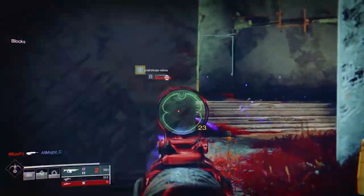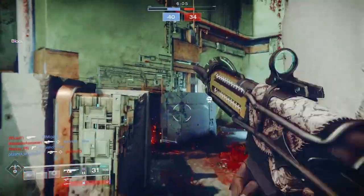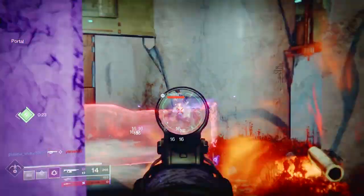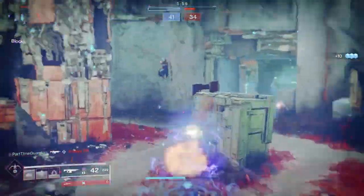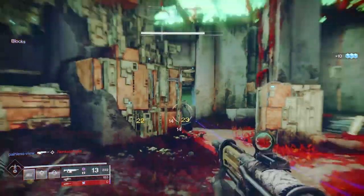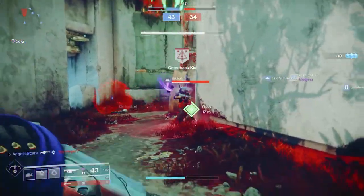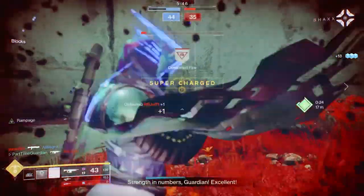For this build, I'm going to utilize the Top Tree Night Stalker, because I'm typically not near enemies. There is an earlier version of this video I made that was similar but not exact, where in PvE, if you're near enemies, you could use Bottom Tree — dodge and become invisible really quickly. But since this is mainly focused on PvP, I will not be doing that in this video.